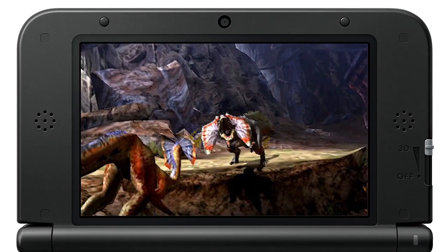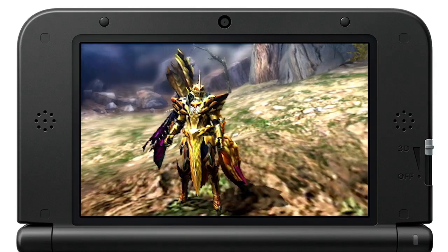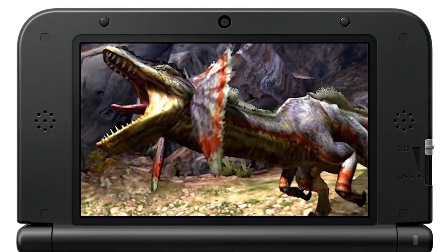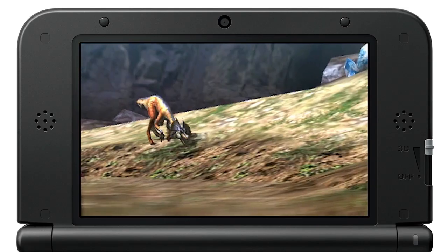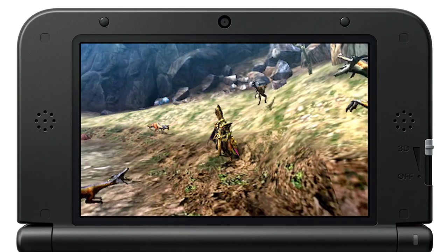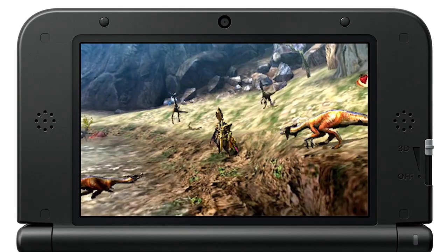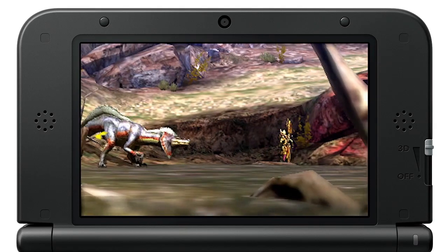The Great Jaggy is one of the first monsters you'll encounter in Monster Hunter 4 Ultimate, which makes it a perfect creature to cut your teeth on. Resembling a cross between a Velociraptor and a Frilled Lizard, Great Jaggies specialize in swift physical attacks and are often surrounded by their smaller brethren. Dual Blades are the perfect weapon for this battle, allowing you to match the speed and ferocity of your prey.